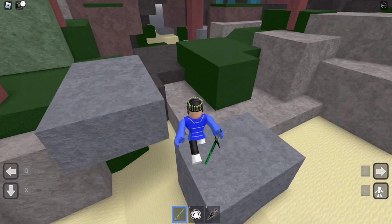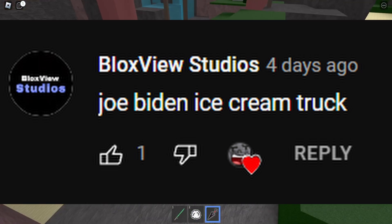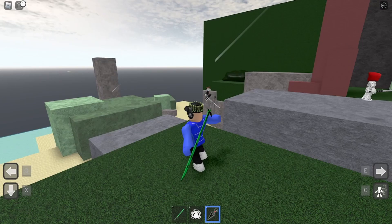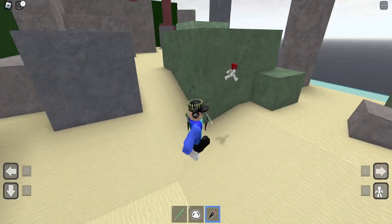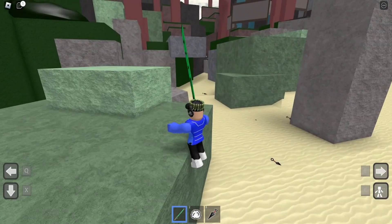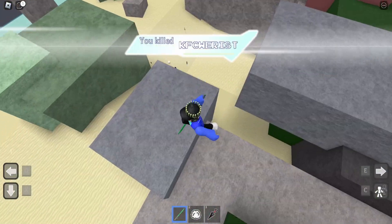Last of all, we have the best: the Joe Biden ice cream truck. It works exactly like the car in Piggy, but it's a bigger truck. It's basically an ice cream truck themed around Joe Biden. That's such a cool idea! What do you think about these ideas? Comment down below.